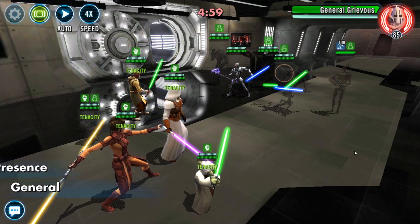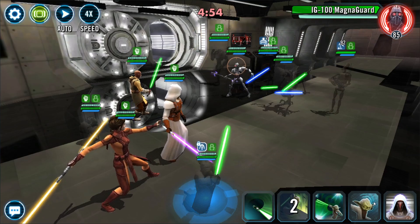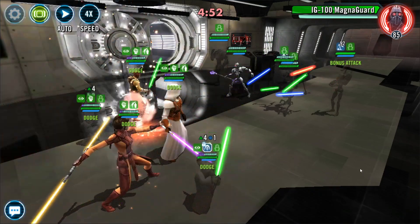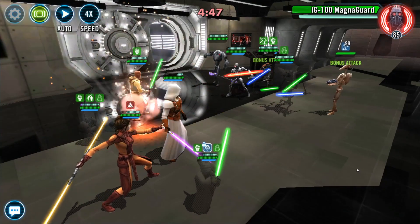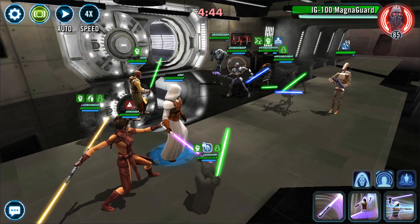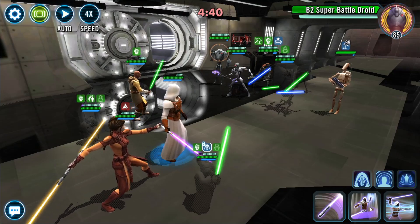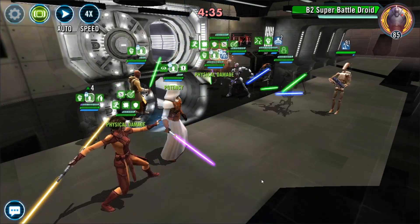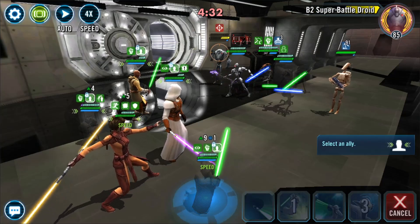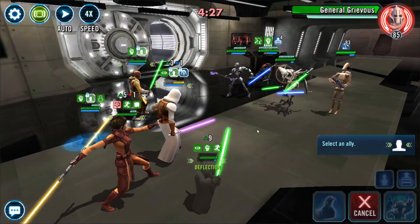So I'm going to use my Jedi team here. It's a pretty straightforward Grievous team. I'm going to steal that stealth and spread some buffs here, get some Foresight going. The only Gear 12 on this opposing team is the B2 Super Battle Droid. He's got a pretty strong B1 and an R7 Grievous. So I'm going to go straight for that B2.